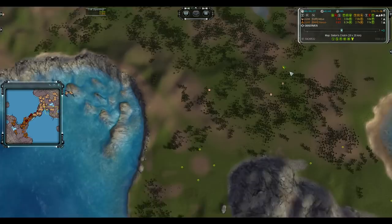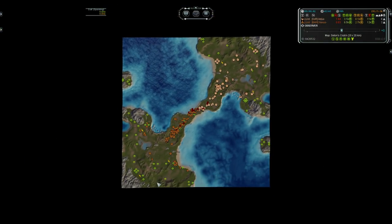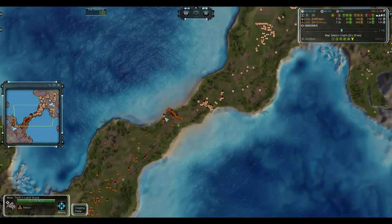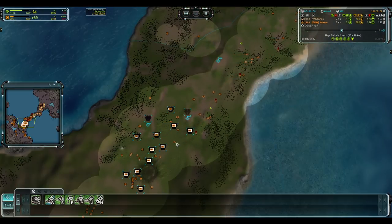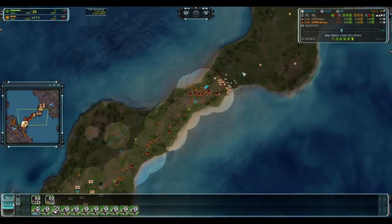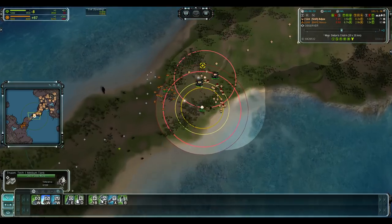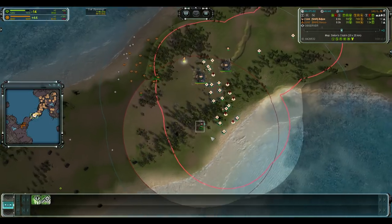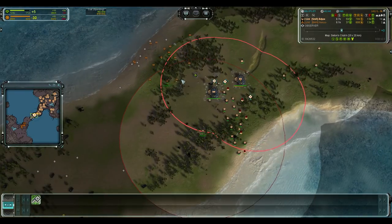The rock is getting dropped now. Hydro going up. Expansion looking better for Ajax, I have to say. Units-wise, it does actually look a bit better for Nexus — you can see a lot of factories here now already. There's 13, almost, a couple under construction. And we have 20 tanks in mid, Ajax has a couple less.